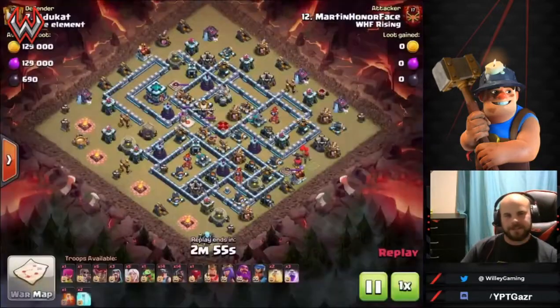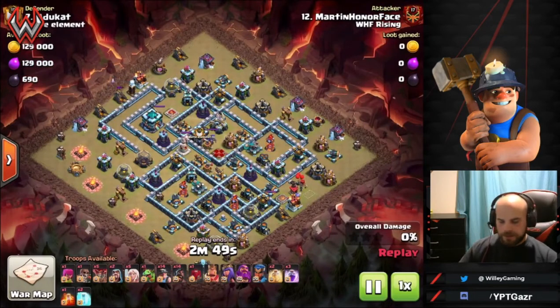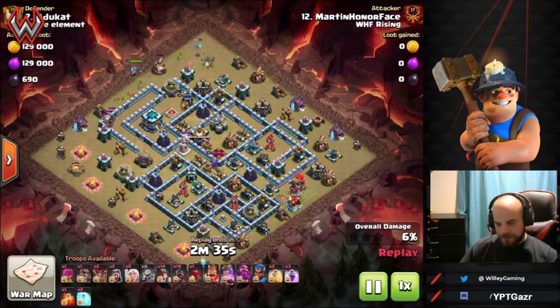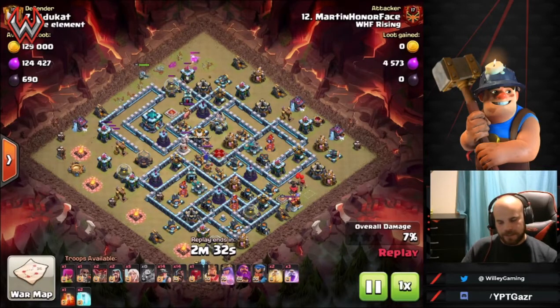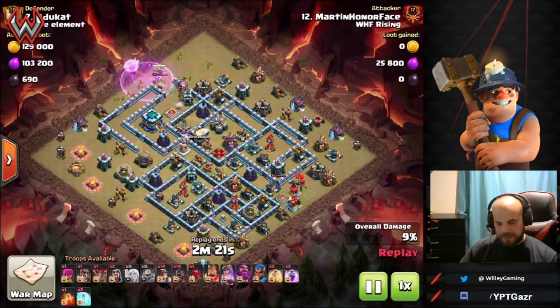Martin comes in on another replay. While pathing and funneling are incredibly important, you also want to consider what value you're getting on the entry. A queen charge is pretty much always used — I've never seen a suicide hero hybrid attack, though it might be possible on certain bases. A lot of people also like to use the yeti bomb with the hybrid, which is something I like myself, but these first couple of attacks use the siege barracks.